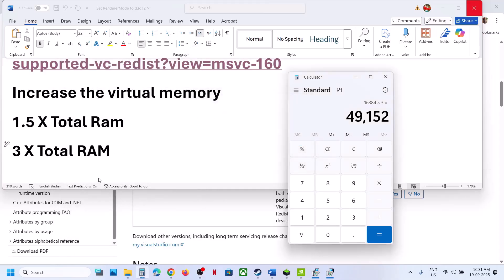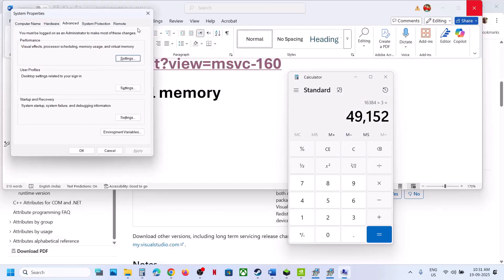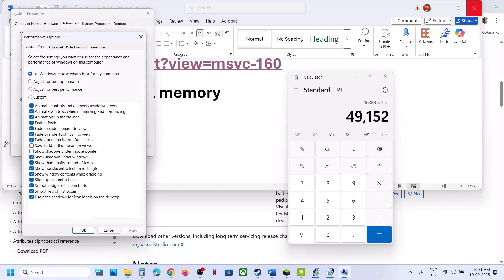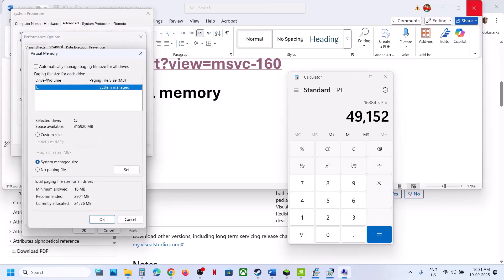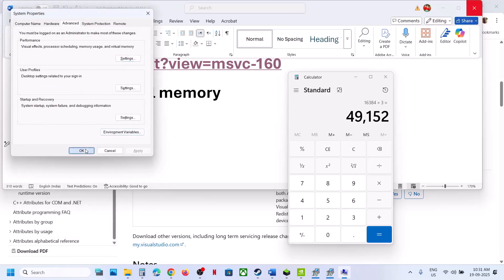If still not working, revert virtual memory to default. Type 'view advanced system settings' again, go to Settings > Advanced > Change, and put a check back on the Automatic box. This will return the setting to default.